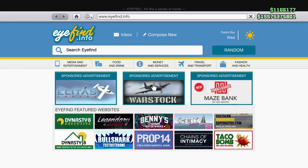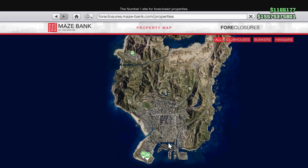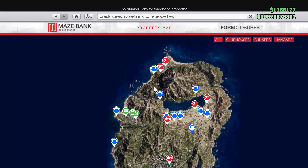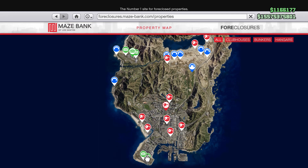So you go to the internet, and you go to the Maze Bank Foreclosure site and enter the site. There are five hangars that you can purchase — at the military base and here at the airport.